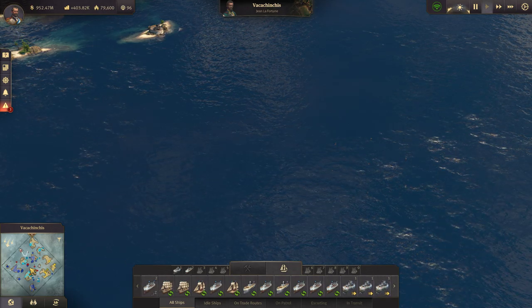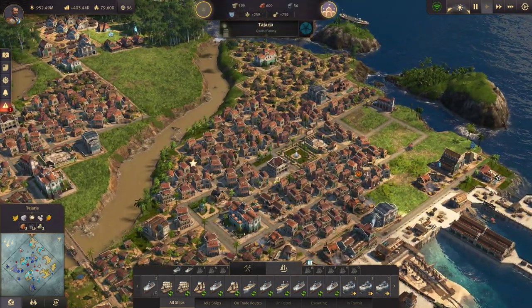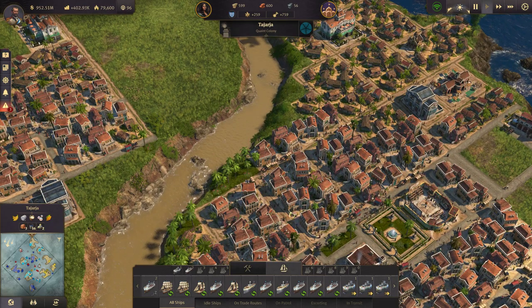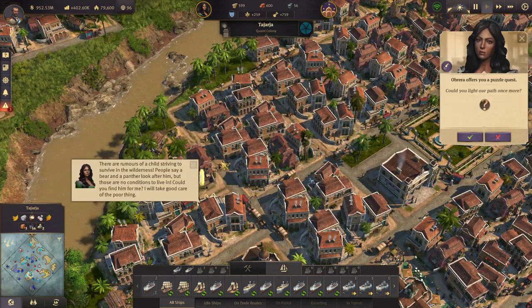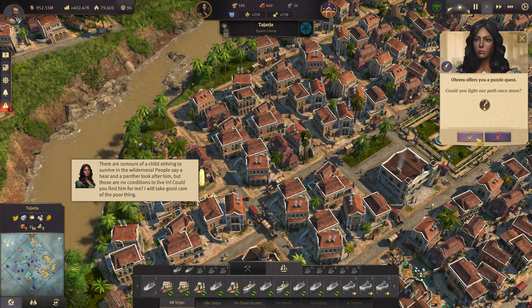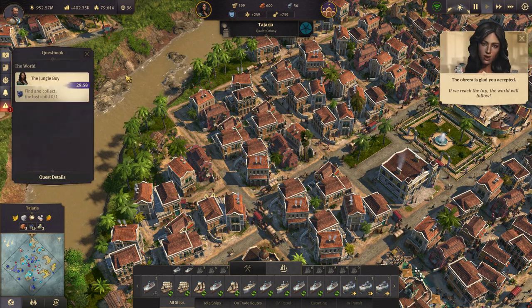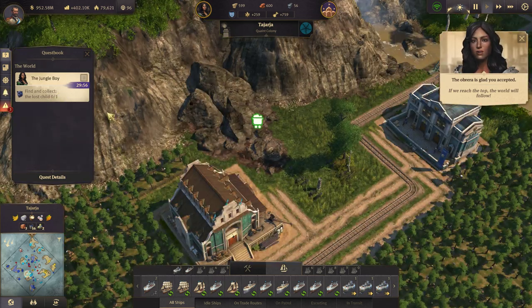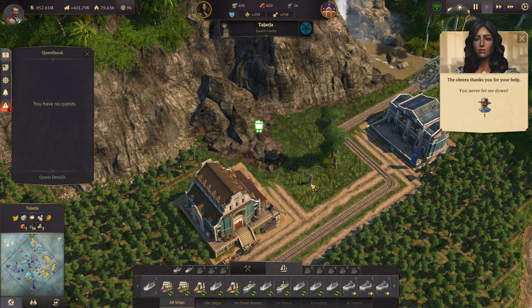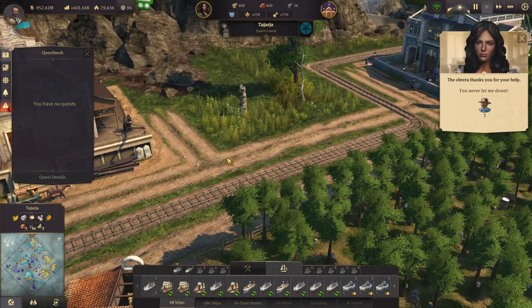Moving to coordinates, but we're gonna give it a shot. We've got another quest — where was that? There it is. 'Could you light our path once more?' 'If we reach the top, the world will follow. Find a lost child with the panther. You never let me down.' That was an odd quest, but okay.